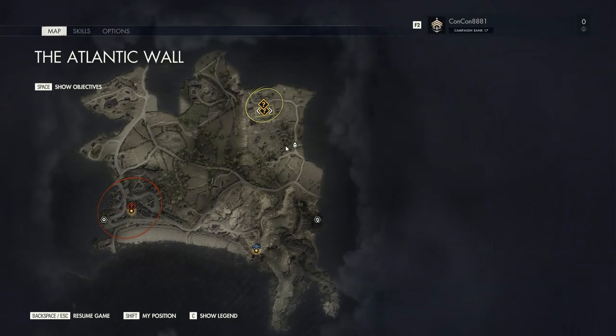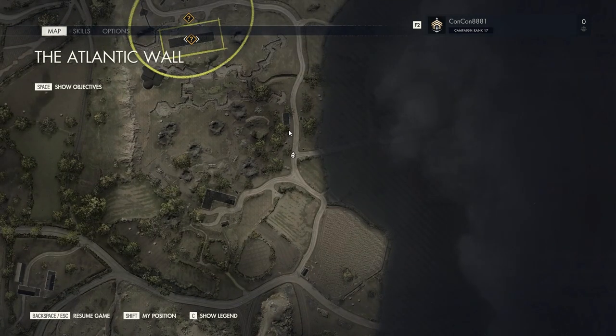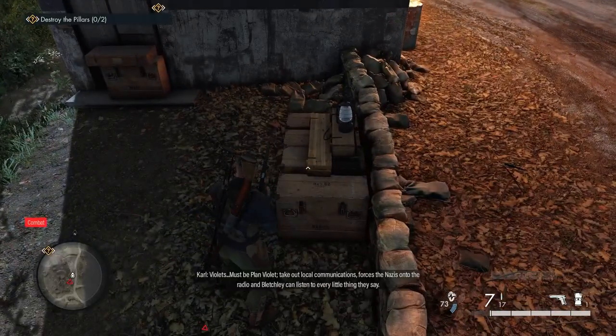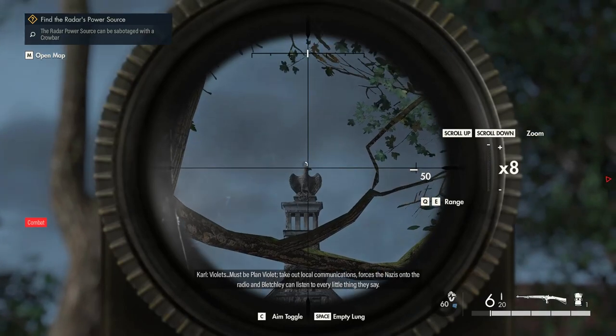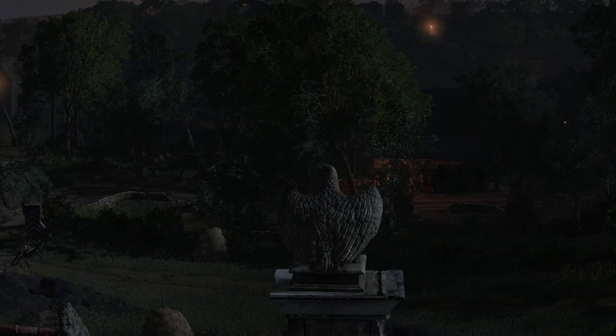If you keep going north from your previous location you'll get to this area on the map, and at this place is where you're going to pick up a letter. There's also a stone eagle that you need to shoot. All you have to do is get to this little outpost, pick up the letter, and if you look to the right side of the road towards the east you'll see a stone eagle on top of a rooftop — just shoot it and it will count as a stone eagle.